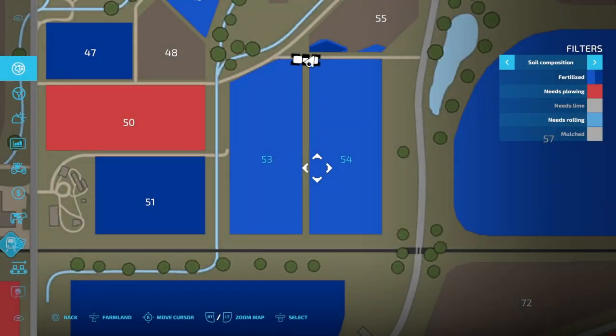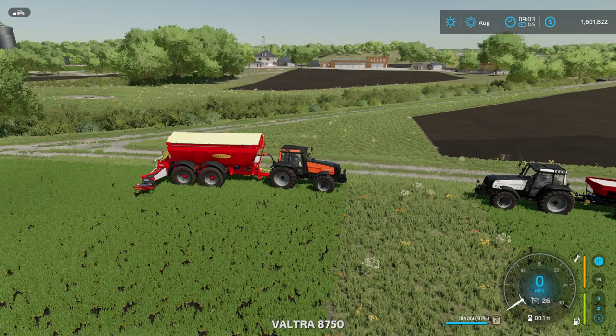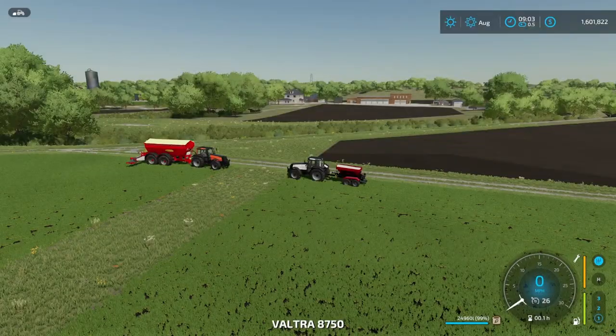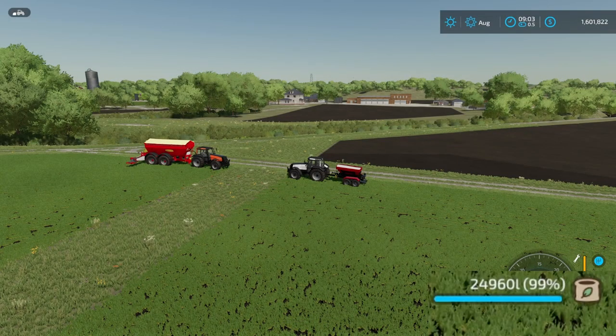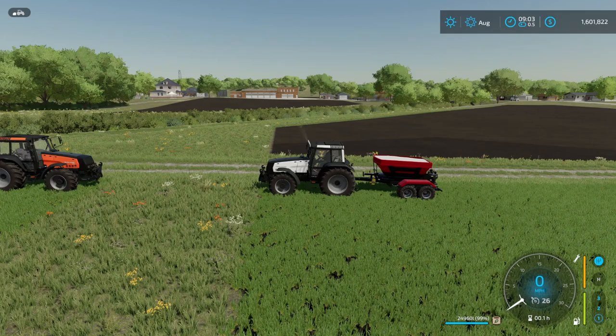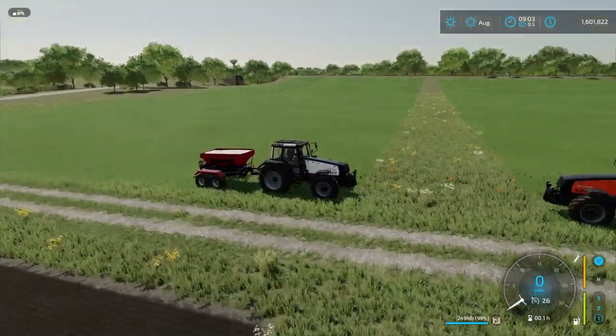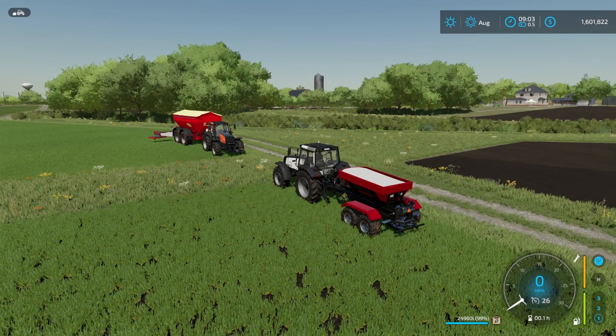Both fields are fertilized now. Starting with the base game spreader — we are down to 18,406 liters. This started with 18,950, meaning we used 544 liters of fertilizer for that field. And for the 6-ton fertilizer spreader, we now have 24,960 liters — that means we only used 40 liters. Yes, four-zero liters for this field, and we even fertilized a little bit of that field over there too.